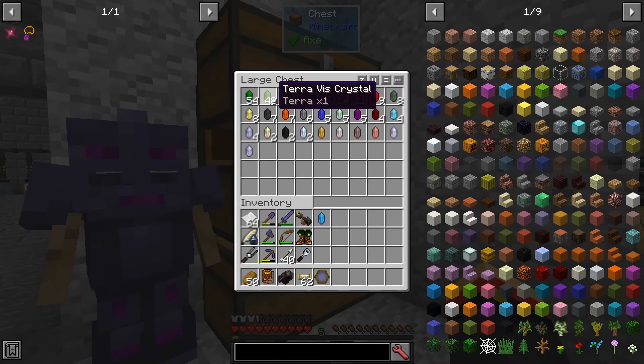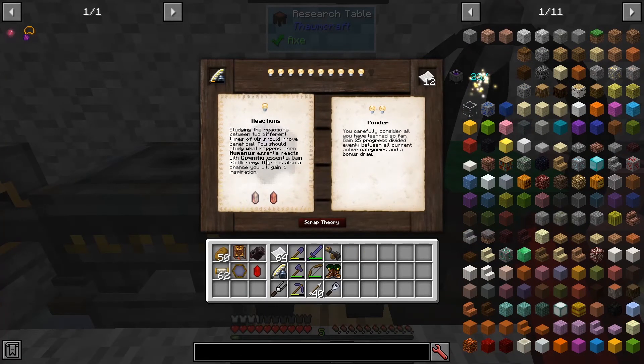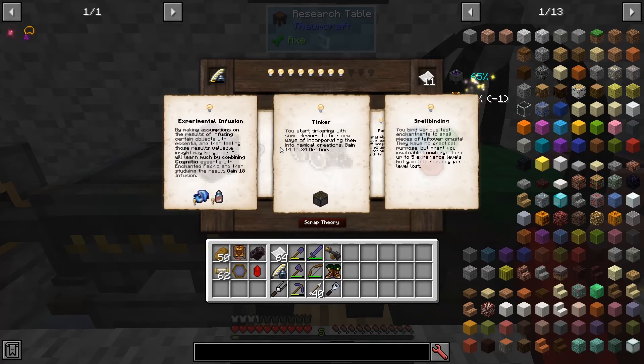There's Aqua. Where's Terra? There we go. I can Ponder, or I can get Cognizio and Humanus. I don't think I have that, let's just do this one. Okay, Spellbinding is Oromancy. This is Infusion. This is Artifice.